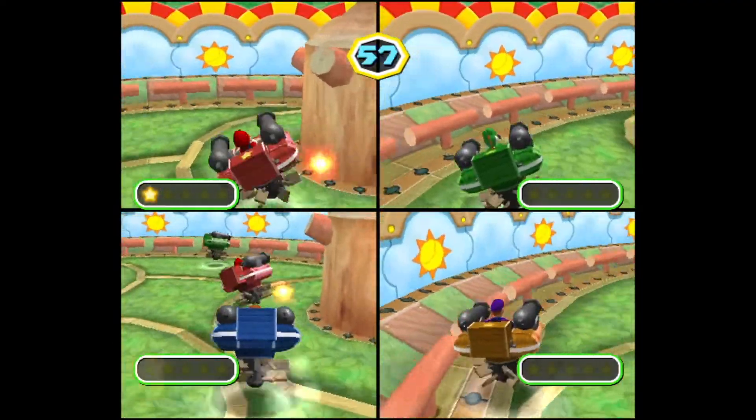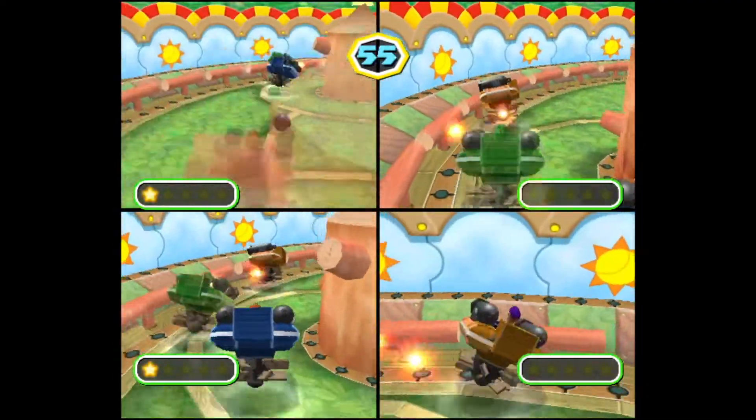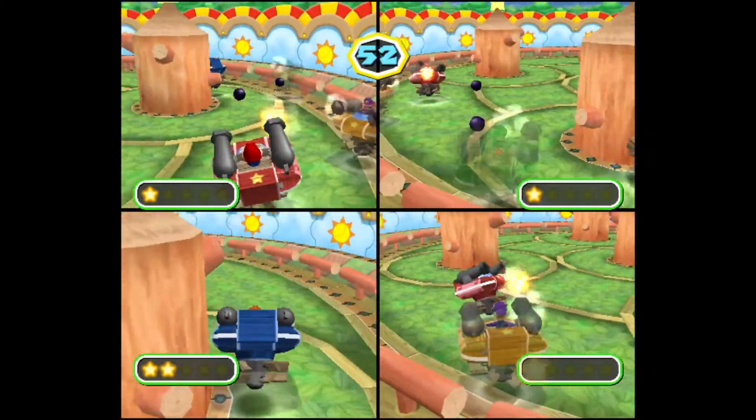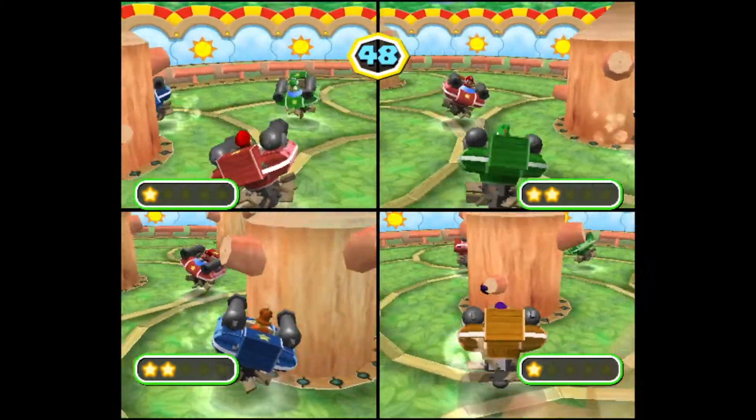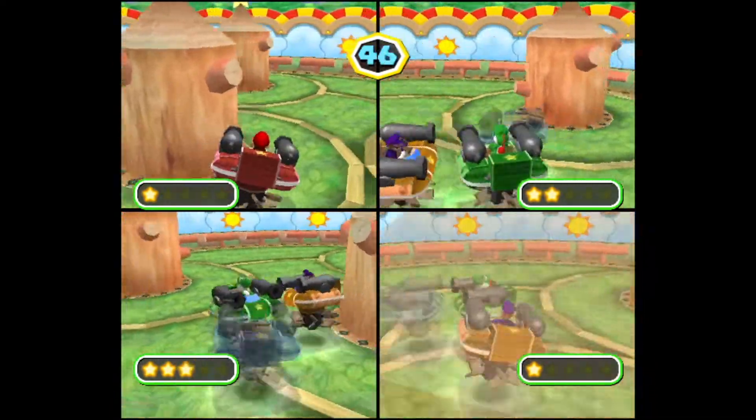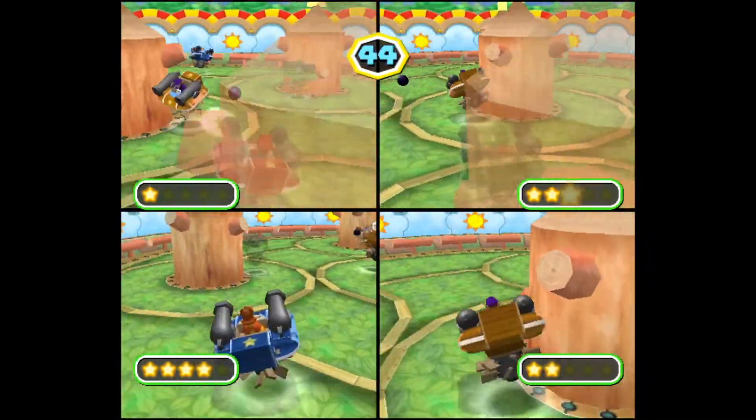If someone gets hit they're stunned for a second, and then you have to wait before you can hit them again. That makes sense, except then you're kind of in a sitting duck position where you're just waiting until you can hit that person. And for some reason in this one everyone always clumps together, so it's really hard to line up and hit someone.